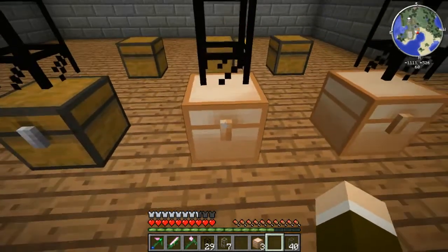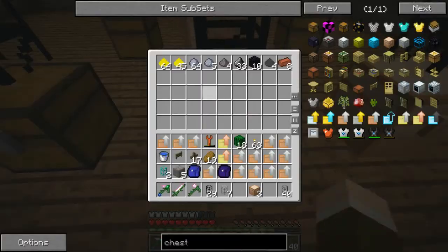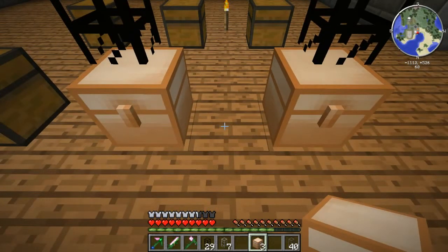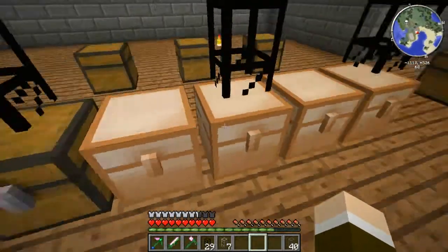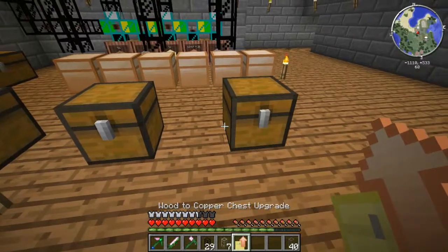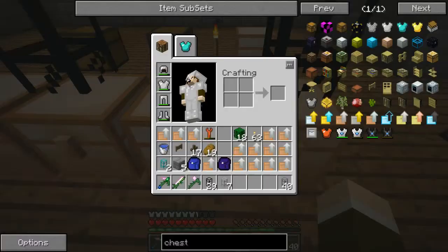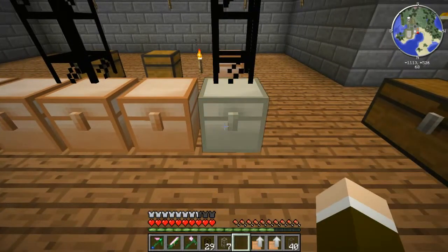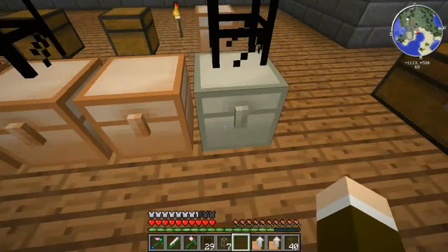All you have to do is right-click on the chest with the upgrade. Instead of three lines of storage, we now have five lines in this single chest. You can also place other single-block chests right next to each other and they don't interconnect. I'm going to upgrade this one too. I made a bunch of copper-to-silver upgrades accidentally by shift-clicking when I should have just clicked. Now it has eight lines of storage in this one chest.